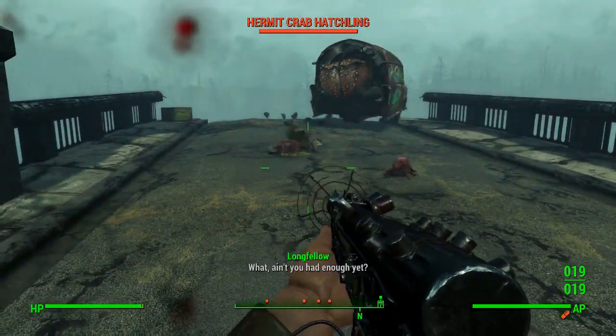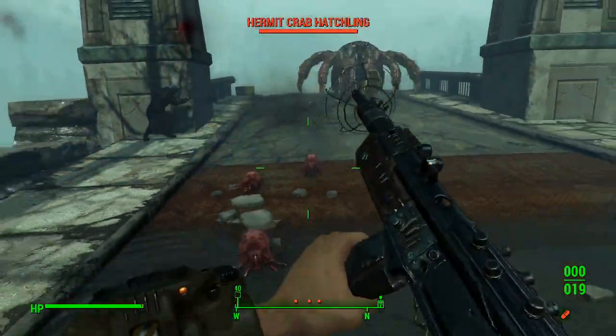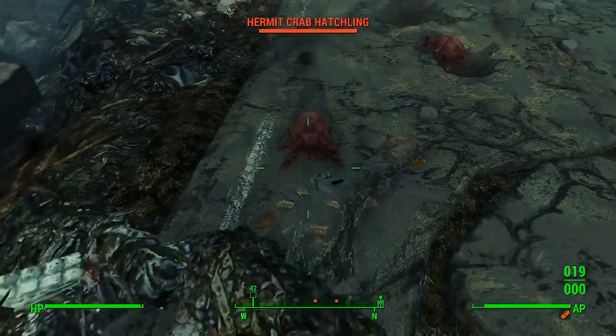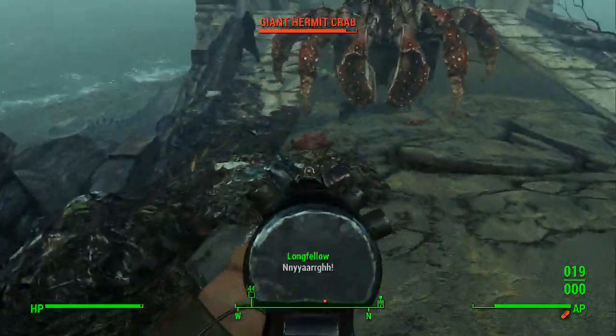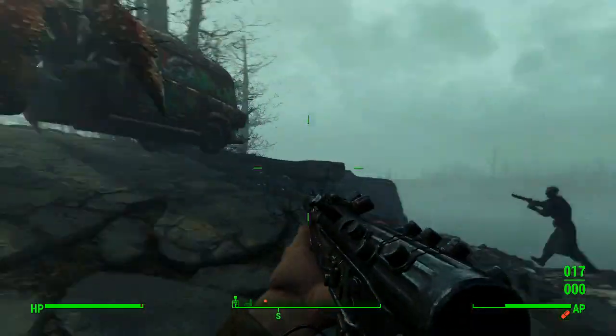It has a lot of damage to deal, and it takes a lot more. It also spouts out these eggs that create miniature hermit crabs that come and attack you. Altogether, it's a pretty interesting thing. Now, the loot on it isn't going to be that great, depending on what difficulty you're playing on, but it's just a fun little experience that I noticed when I was walking by this bridge.